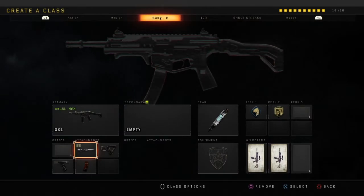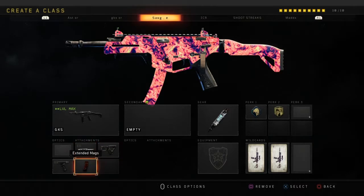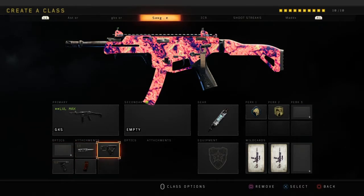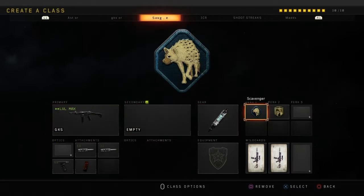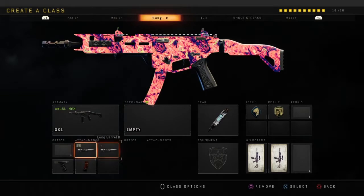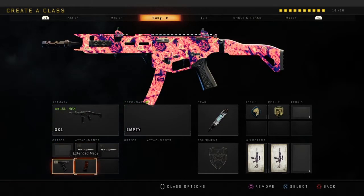This class — you want to use either long barrel with quick draw instead of mags and grip, or you can use double long barrel and take off quick draw. I like to use quick draw for close range fights, but you can use double long barrel for that extra range. I'm gonna start using double long barrel instead of mag and grip.